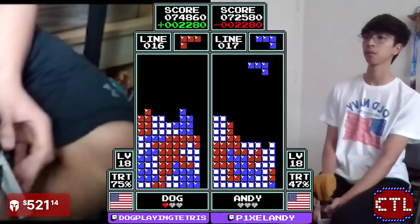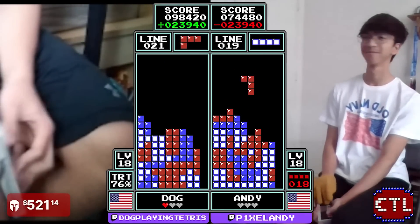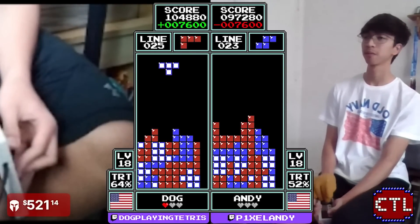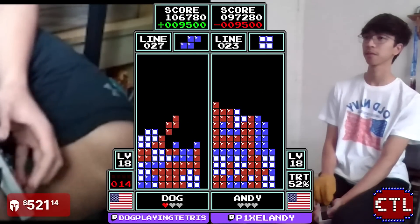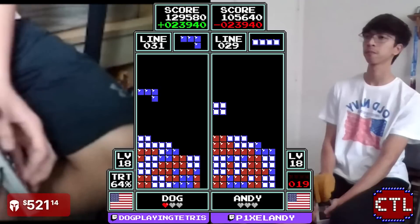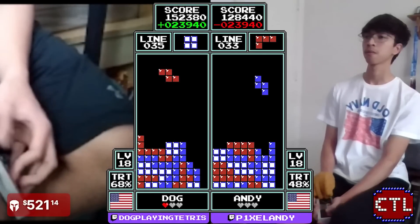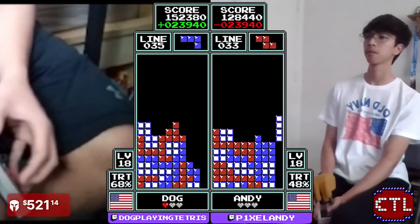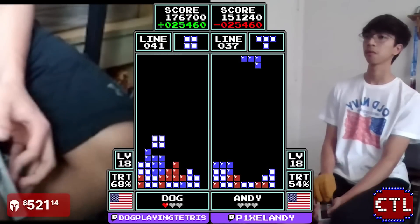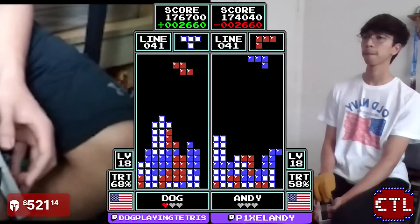Both players doing very well through the early stages. Andy deciding to tap, trying to avoid facing Gerald underscore Freeman. Going to 151 — Dog only slightly ahead, but with that Tetris will go to 176. Andy counters with a Tetris of his own to go to 174. Still a very small lead here for Dog, playing Tetris on the left.